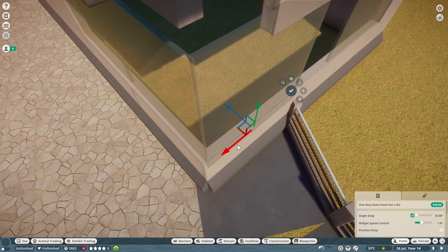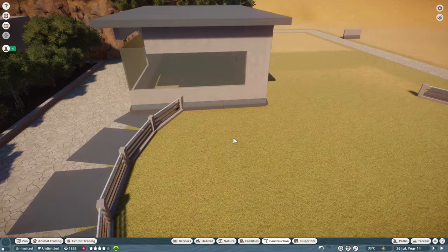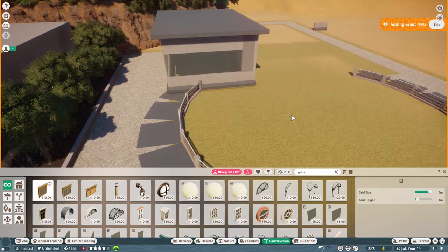We're wrapping this window around — we need a smaller piece because this is not going to fit in, so let's get a smaller glass panel in here, rotate that around and fit it in nicely. Then we just need to fill in the gaps with the plaster pieces and there we go.